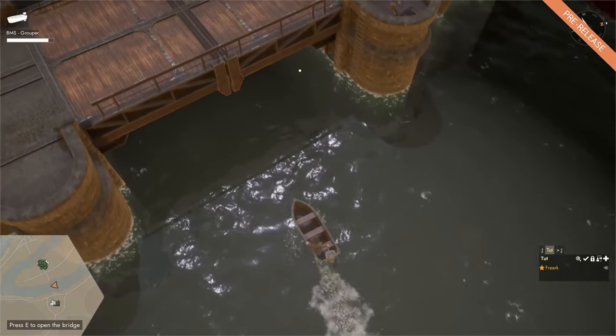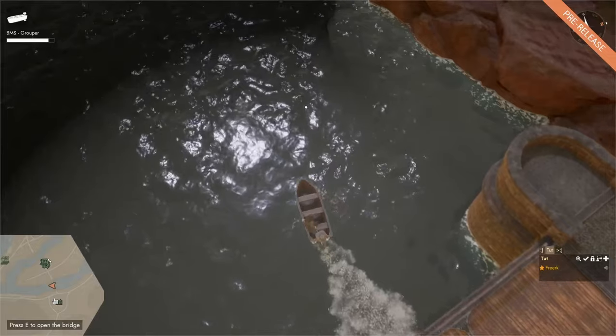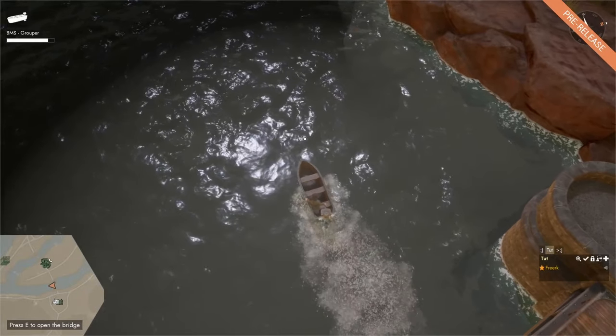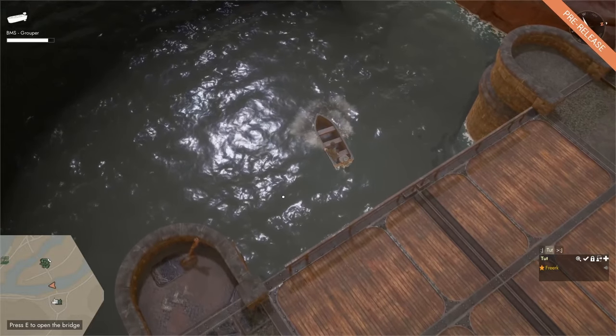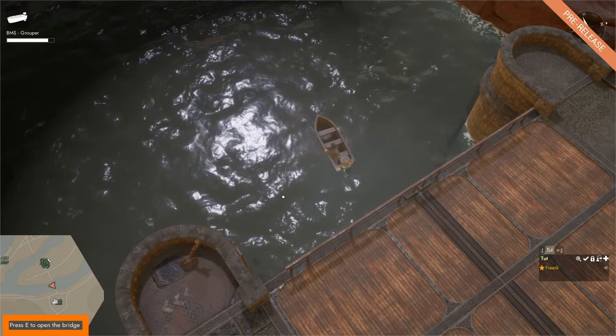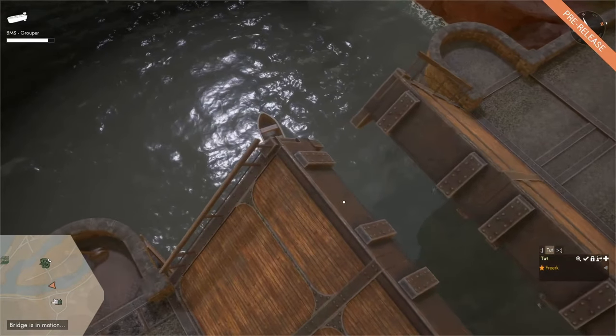Motorboats are small enough to fit under bridges, so you don't have to open bridges. But if for whatever reason you want to open a bridge, you can do it from within the motorboat. If we're close to the bridge we can see in the bottom left that it says press E to open the bridge, and if we press E we can see that we are opening the bridge.